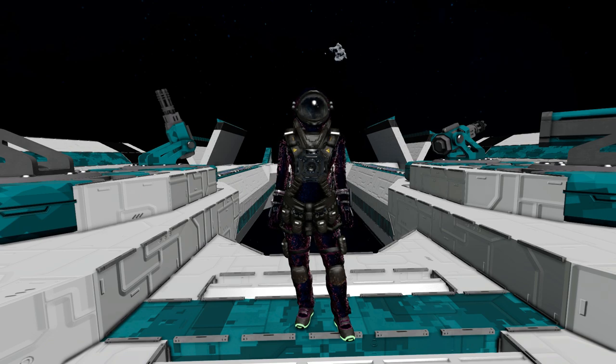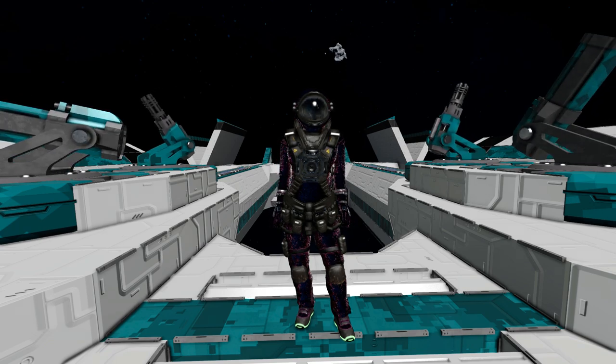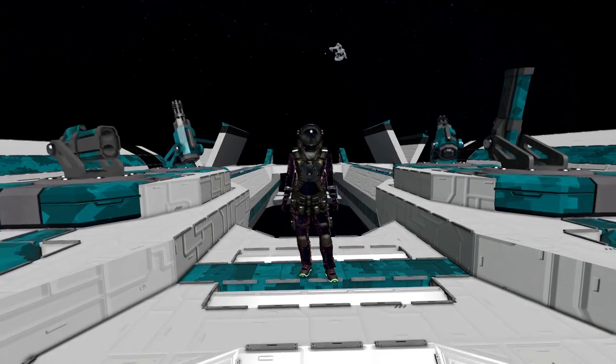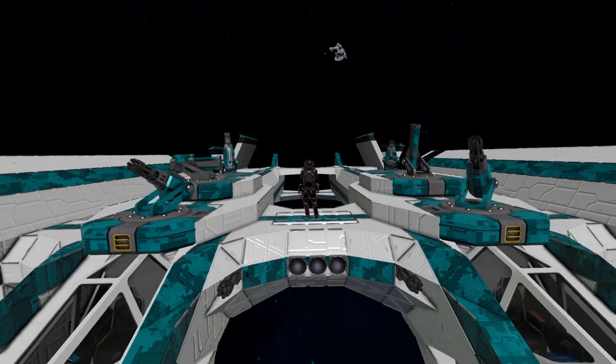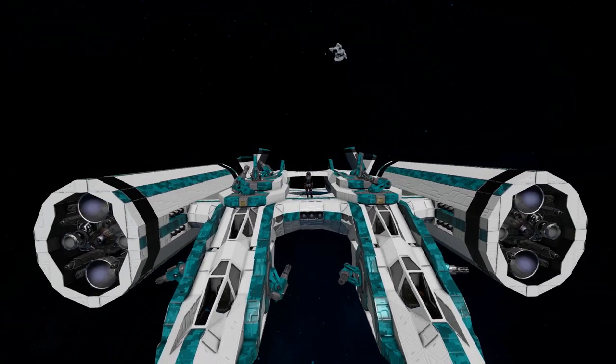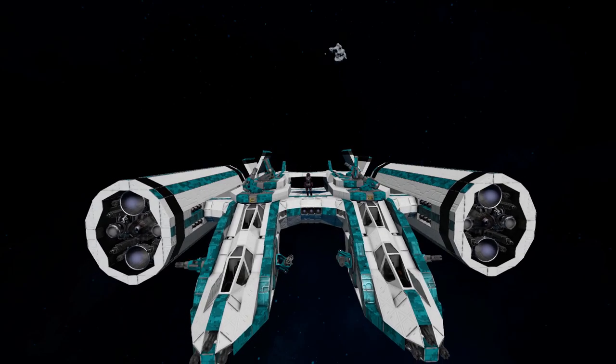For today I was given a rather wide variety of ships to choose from, and I chose this one: the Whiteout Interplanetary Weapons Platform. It's a medium-sized ship with all the guns you need to lock down an entire area. It can blast everything around you and annihilate it in seconds. It contains a bunch of different modded items but is mainly using vanilla blocks for its aesthetics.